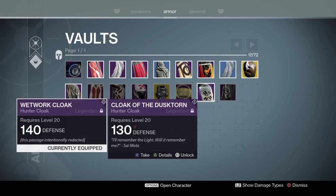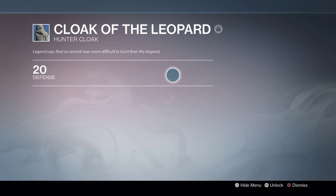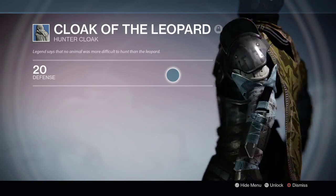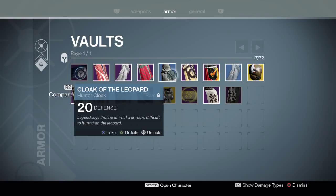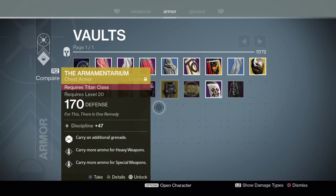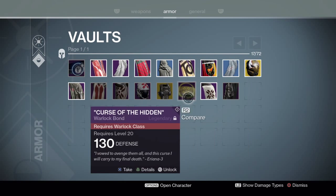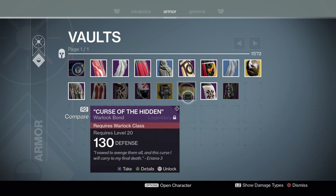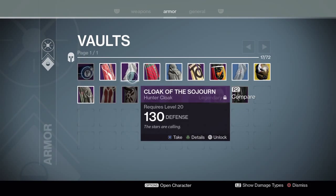One cloak I liked before was the Cloak of the Leopard — it's all camo-looking and says 'no animal was more difficult to hunt than the leopard.' But now I have no reason to wear it because it only has 20 defense. That kind of blows. At the same time, it is good that cloaks, marks, and bonds now have a purpose instead of being purely cosmetic, even if it's hard to figure out which ones do what.